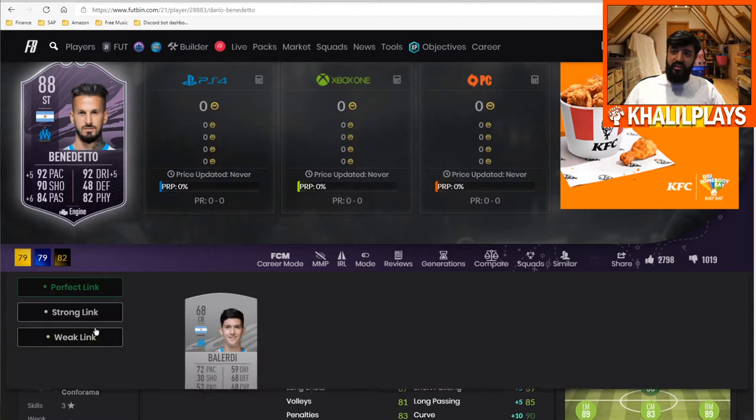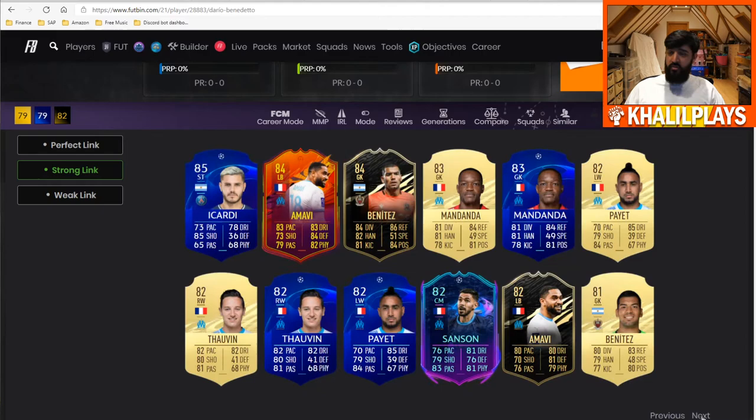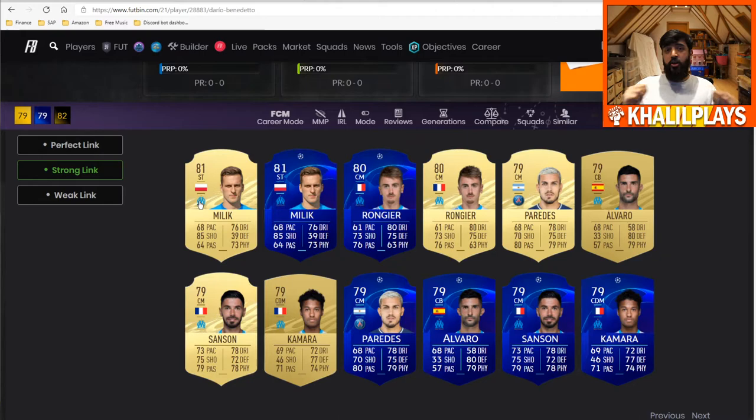In terms of linkability, he has one perfect link to Belerdi, and his strong links are mostly icons. Other notable players include Icardi, Di Maria's shapeshifter and regular card, and Marseille players like Florian Tovan Road to the Final, Sanson, and Amavi. He also links nicely across leagues via Argentinian players, especially the What If Pereira and Paulo Dybala — a whole host of Argentinian players across leagues you can use him with.